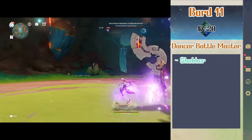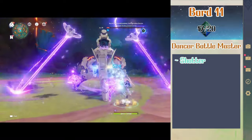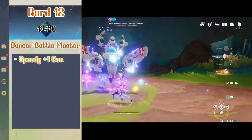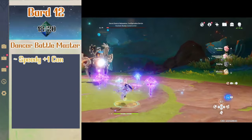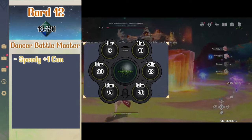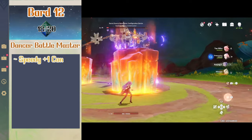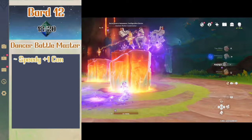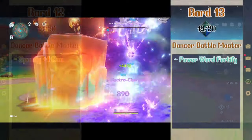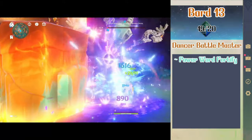Level 11 bard gives Shilonen access to 6th level spells but she'll just pick up the 2nd level spell shatter. If there's a 6th level spell that fits her, leave it in the comments. Level 12 bard gives Shilonen another ability score improvement and she'll pick up the feat Speedy. This gives her a plus 1 to constitution making it a 14, and an extra 10 feet of movement speed. If she takes a dash action then difficult terrain doesn't affect her and all opportunity attacks have disadvantage on her. At level 13 bard Shilonen gets access to 7th level spells and picks up power word fortify.